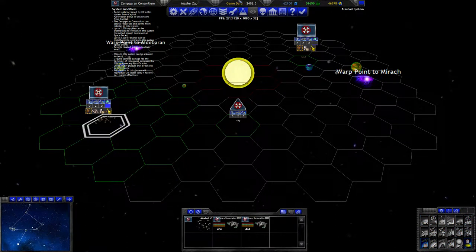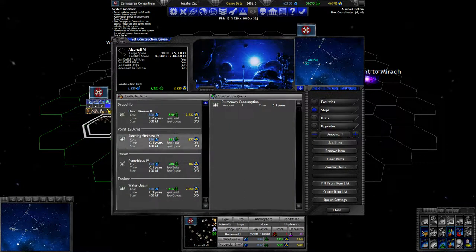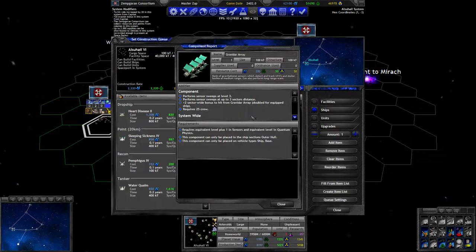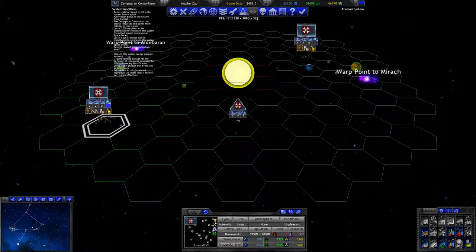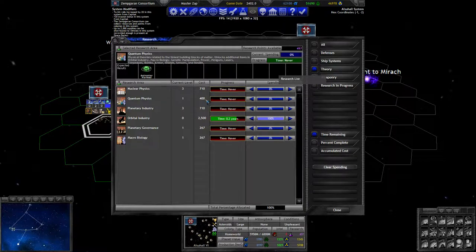And then we just have those two new warships at home. Should we build more warships? I think so. Do we want a second of these scout ships? Maybe. Requires equivalent level plus one in sensors and equivalent level in quantum physics. So if I want to have gravatar level two, I will have to have sensors three and quantum physics two - that's how I interpret this statement. I only have sensors two anyway, and I don't have quantum physics two. But quantum physics two is actually relatively cheap - it's only 400 points. I guess the leveling, the make-stuff-10%-better, is reasonably cheap.